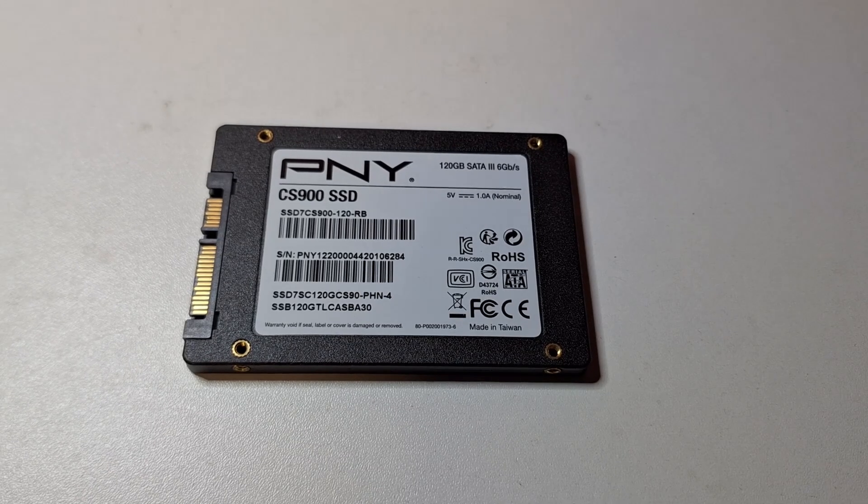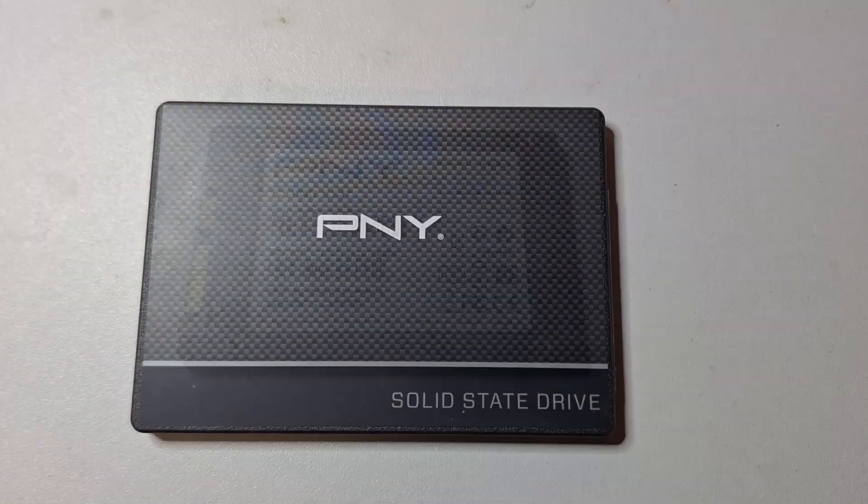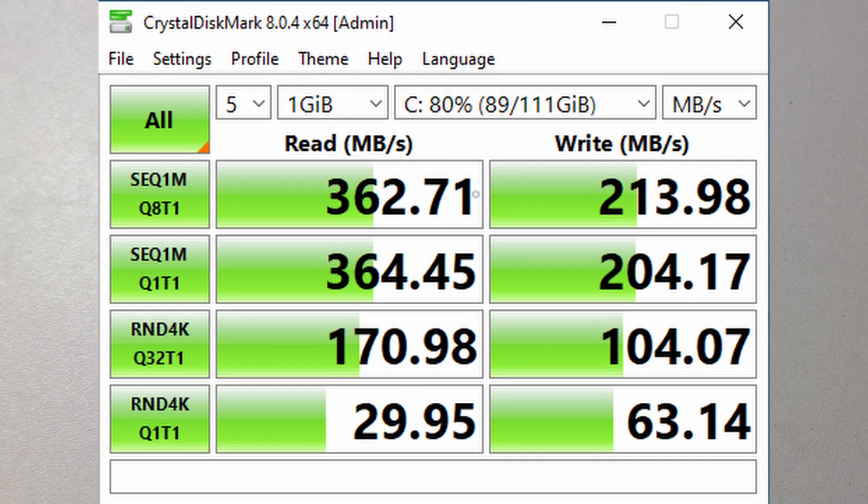Let's compare the performance of this SSD to the mechanical disk we'd used previously. Using CrystalDiskMark, I benchmarked both disks. The mechanical Western Digital Red had a sequential read score of 116MB/s, random reads at a queue depth of 32 of 1.19MB/s, and random reads at a queue depth of 1 of 0.36MB/s. The SSD is over 3 times faster for sequential reads, 142 times faster for random reads at queue depth 32, and 83 times faster at queue depth 1 — and this isn't even a fast SSD.